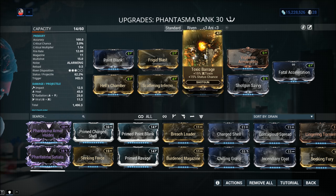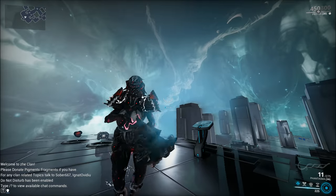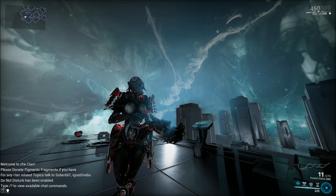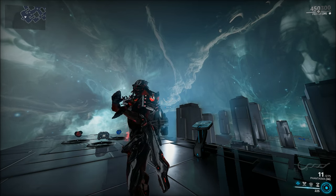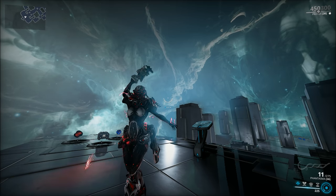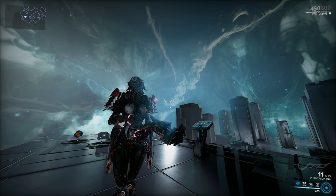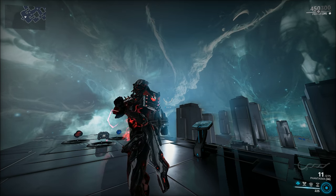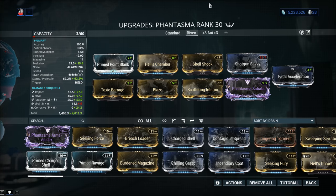There's one more build I want to mention: you can go electricity on the Phantasma and build into Bane mods, which increases the damage of that electricity proc by 140% — huge, with very crazy procs. However, I believe Bane mods are a plague on Warframe — a terrible design decision, just like Expel mods. The standard Bane mods are too weak; you need prime versions, maxed out, swapping from mission to mission. I'd love to see them removed from the game, but that's just my opinion.